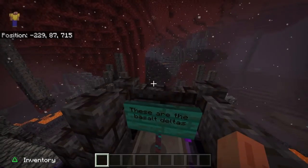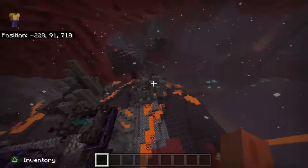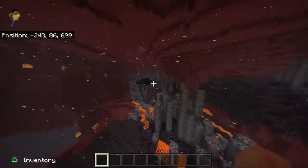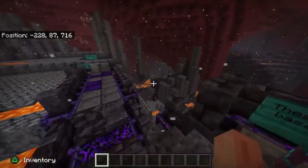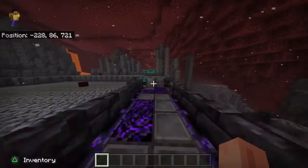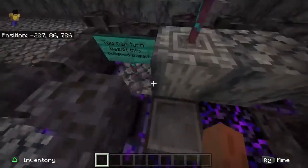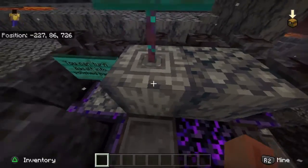These are the basalt deltas. I'm going to give you guys a good look because it's like my favorite biome. This isn't the best look of it, but it's pretty freaking sick. This is basalt — you can make it into polished basalt. Beware of the magmas, as this sign says, and also the lava pools — don't let them knock you in.